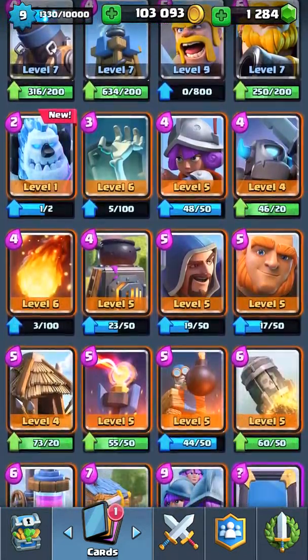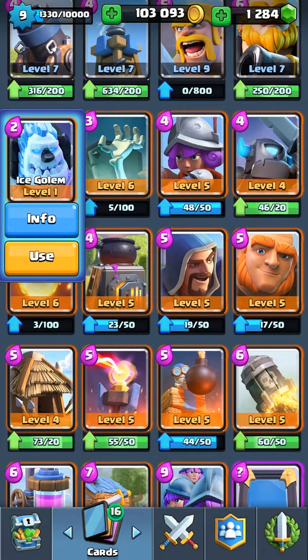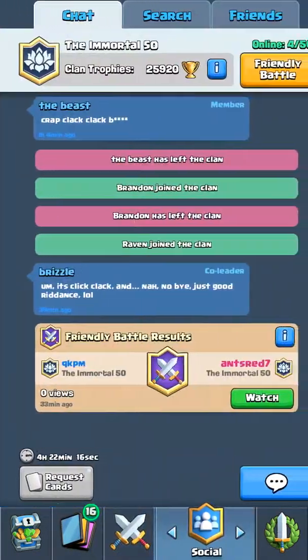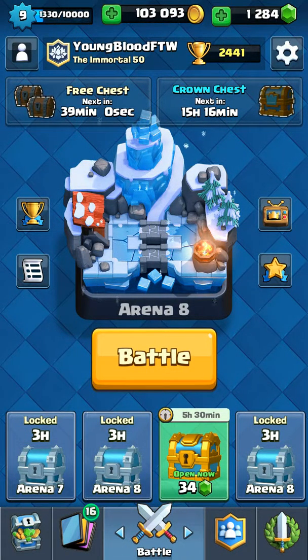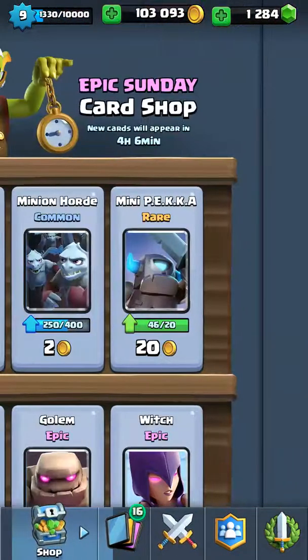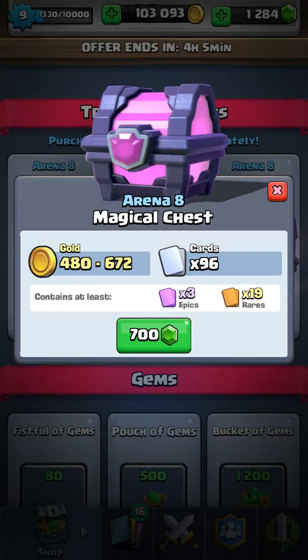Now let's check out the Ice Golem — it's a rare. I guess we have enough gems to open up a Magical chest.